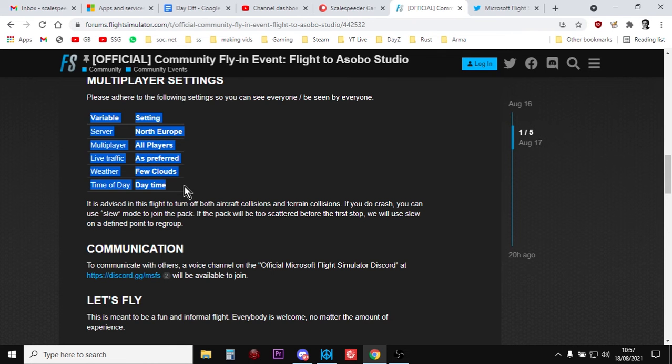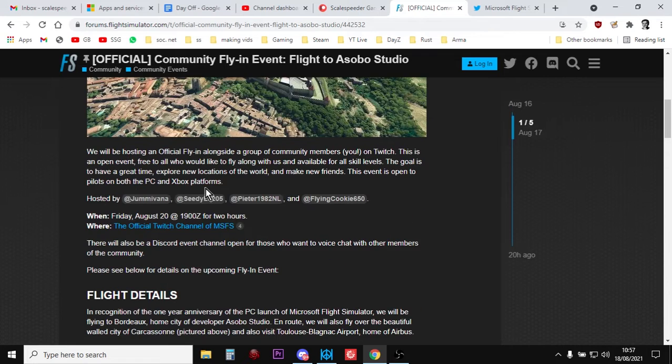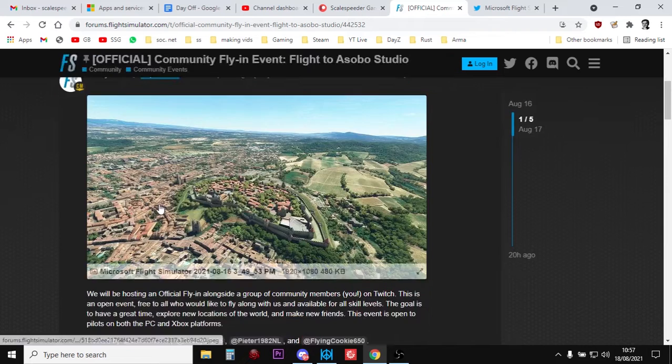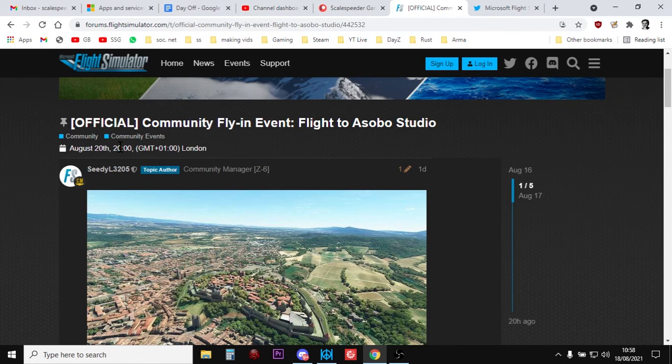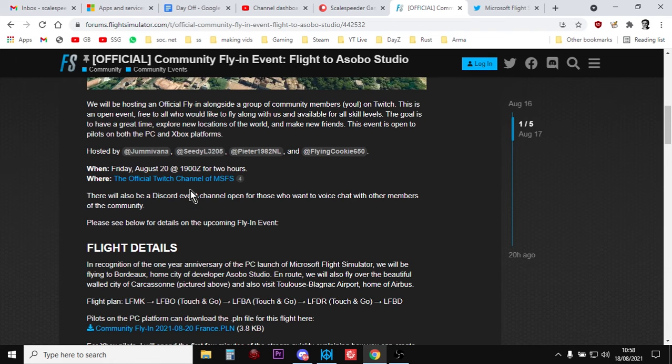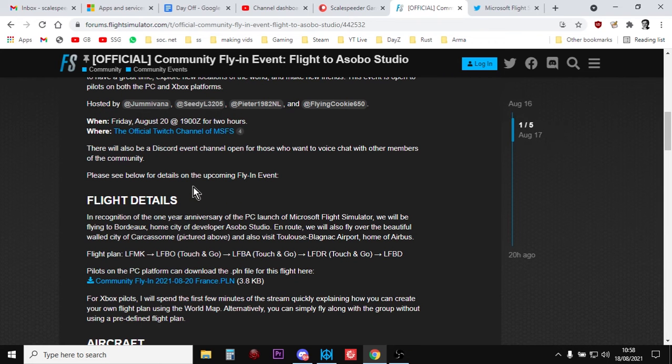That's the really important setup. The other really important thing is the time. I think they use a plug-in where when you go to the server, it will show you your local time. For me it says August the 20th at 8 o'clock in the evening, GMT+1. That plug-in will make sure you see your local time and it tells you how long the event will be. Basically, you fire up Microsoft Flight Simulator, go into the settings, and then you can go into the world map and create a flight plan if you want to.